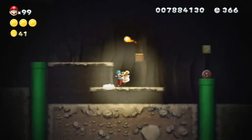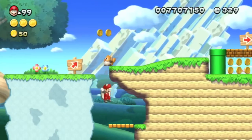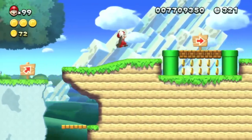Continuous overworld? Check. Baby Yoshi? Check. Suit that lets you float? Check. Mario U is so reminiscent of Mario World, and even Mario Bros. 3 to an extent, that if you grew up playing those games, you'll immediately fall for this one.